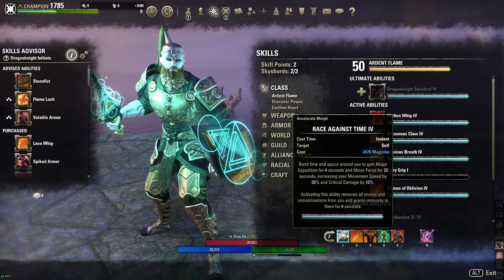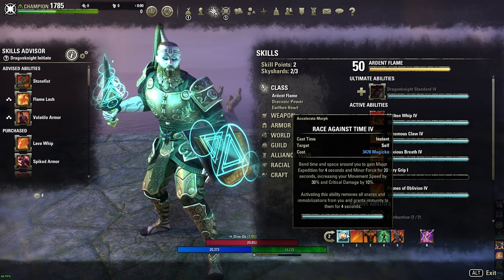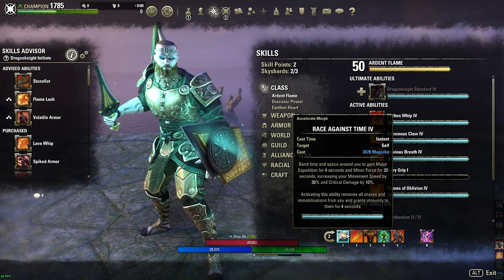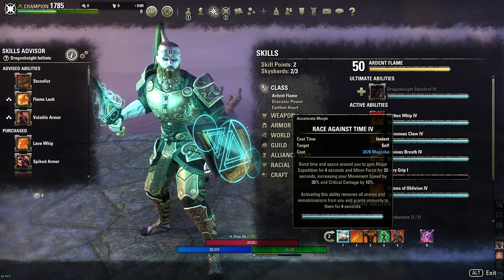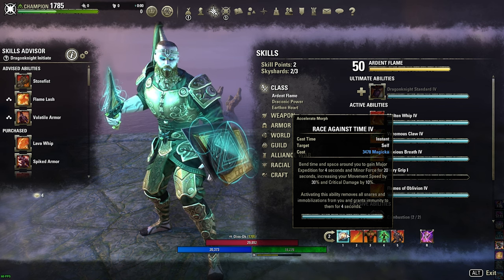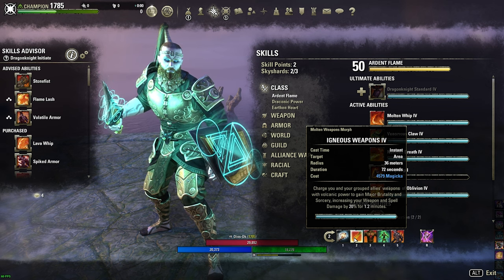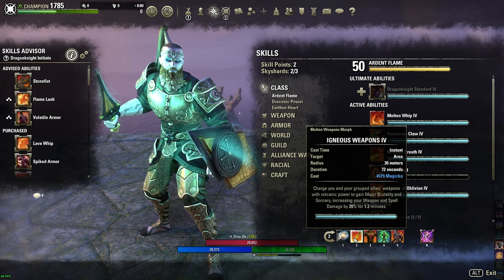Vamos a ver la siguiente barra. Race Against Time: esta habilidad es la que nos va a hacer rapidísimos. Nos va a dar Minor Force, lo cual va a incrementar nuestra movilidad por 30% y además nos va a aumentar nuestro daño crítico por 10%. Otro aspecto clave es que esta habilidad nos va a limpiar todos los snares. Ignus Weapon: este va a ser nuestro buff de daño, nos va a incrementar nuestro weapon y spell damage por 20% durante 1.2 segundos.